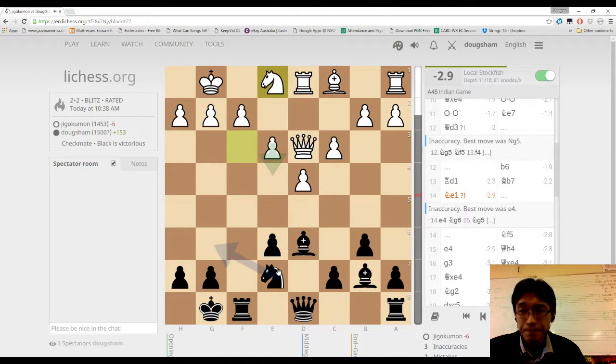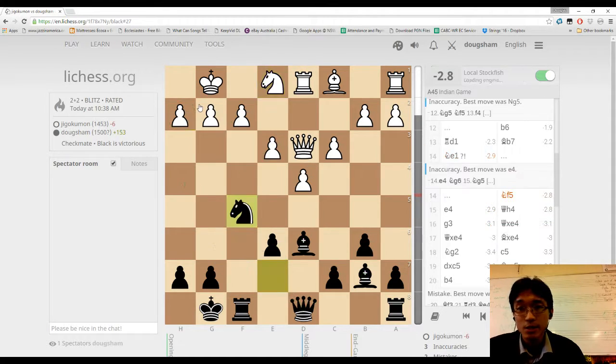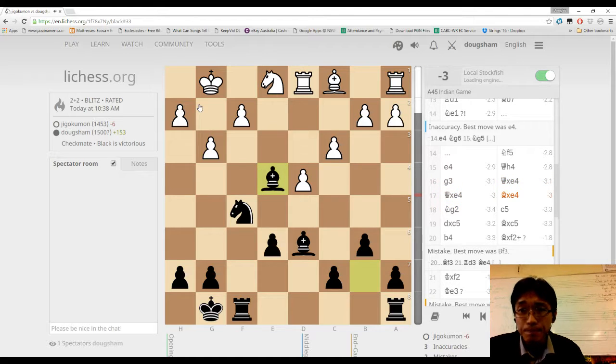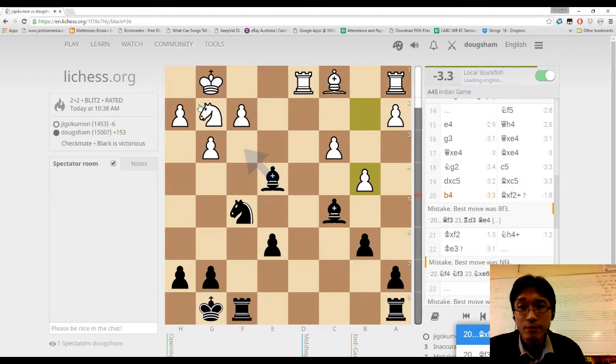Over here, I think what would have been great was if I could get my queen in — it would be a checkmate threat already, because both my bishops are really well positioned. All my pieces are heading towards his king, so my position's heaps better. I felt I played a bit slowly, but apparently the computer likes my moves. The queen trade's probably not necessary because I felt I was the stronger side here.